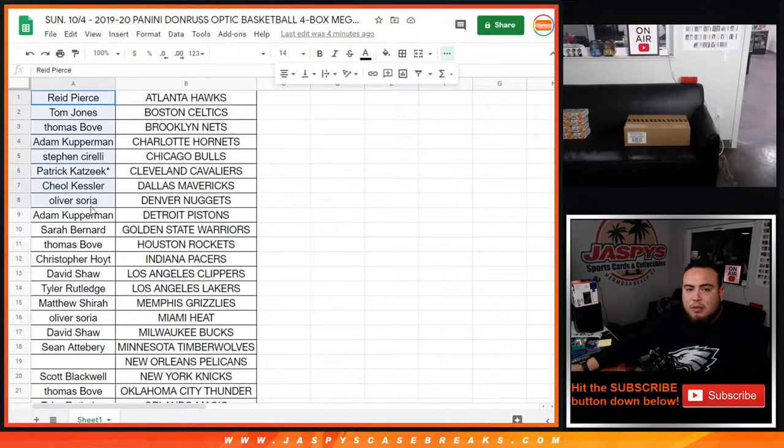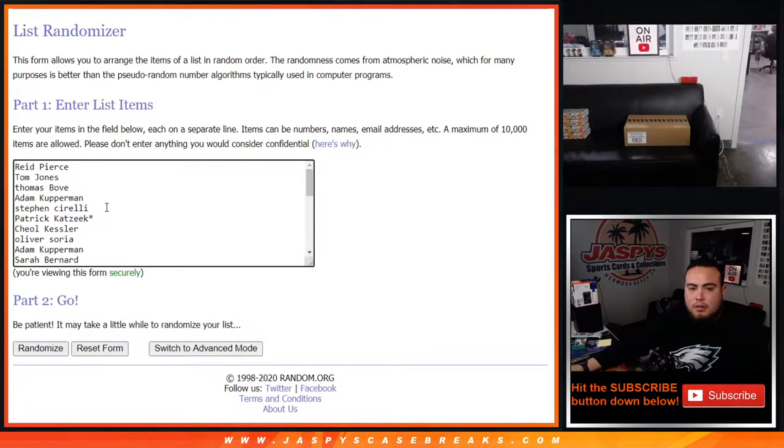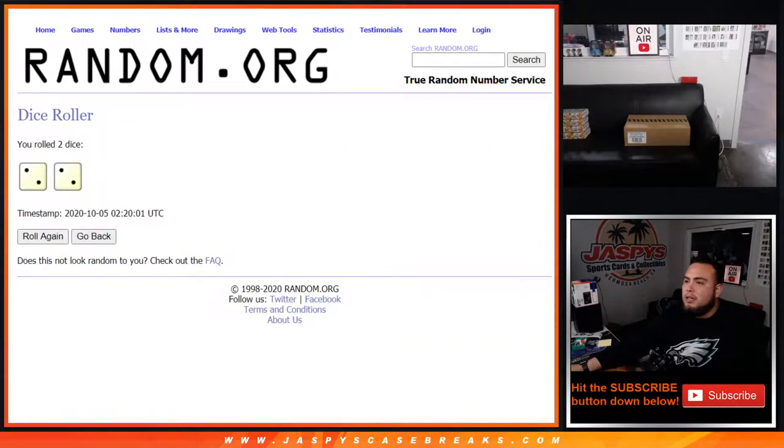So what we're gonna do is grab the list of customers from the pick-your-team, put them in here, paste them, and then we're gonna roll the dice. We roll it and we got two and two — four times. Number one gets the Pelicans in this four-box break.